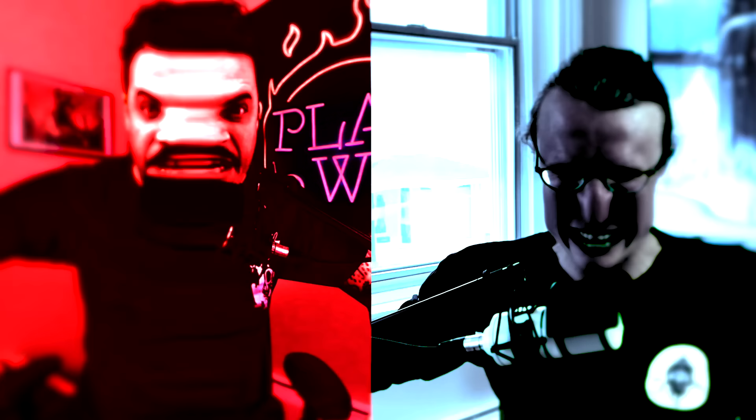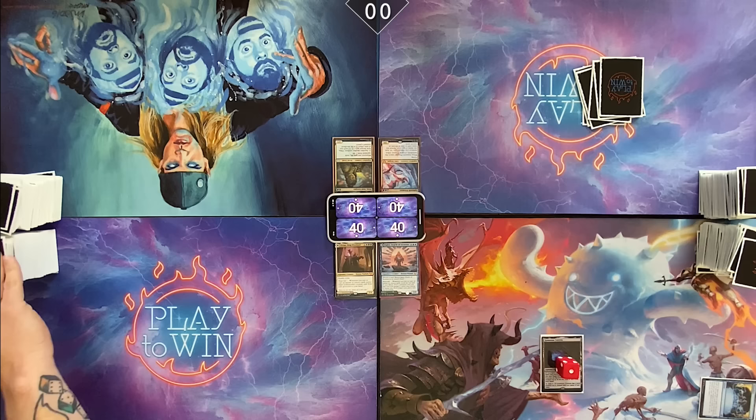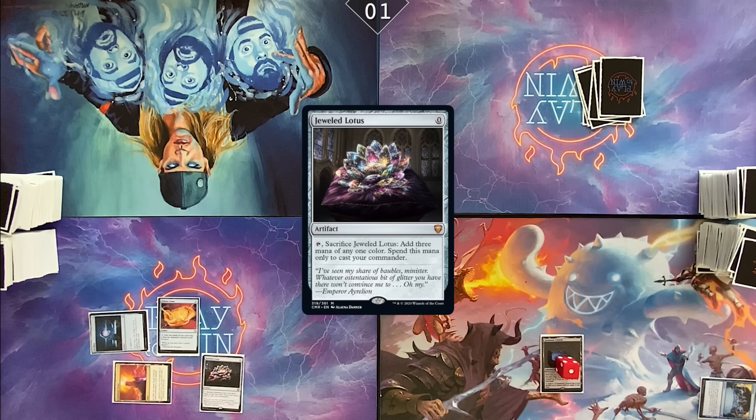I didn't put Gemstone Caverns in this stuff. Well, speaking of, I have a pregame effect. Preordain. I felt like I was forgetting an important land. I will draw a card — Command Tower, Sol Ring, Felwar Stone. Pretty good. Cast a Jeweled Lotus.